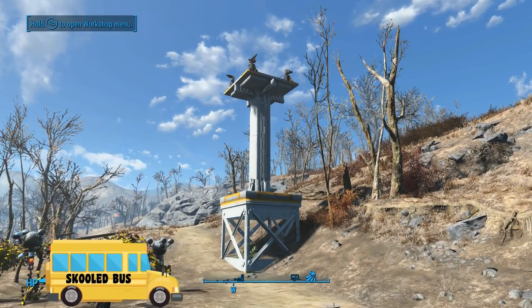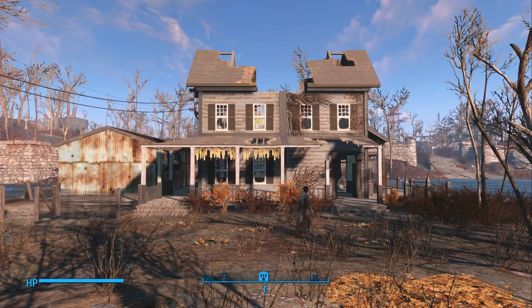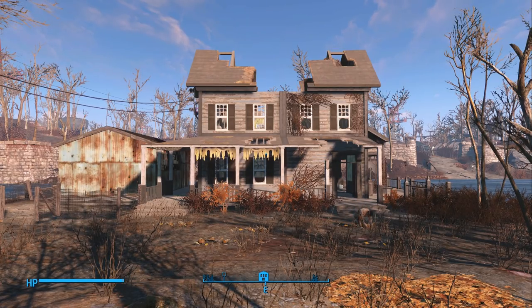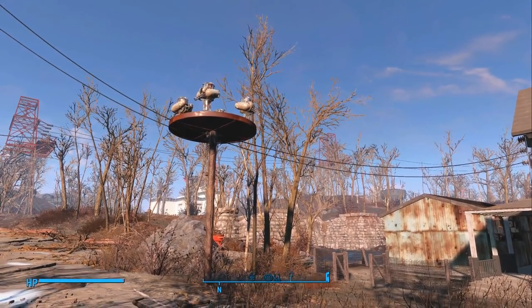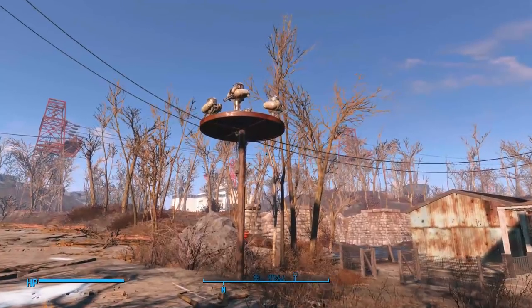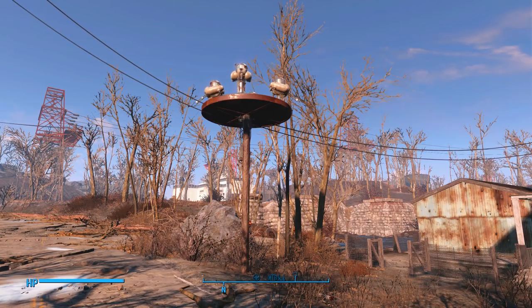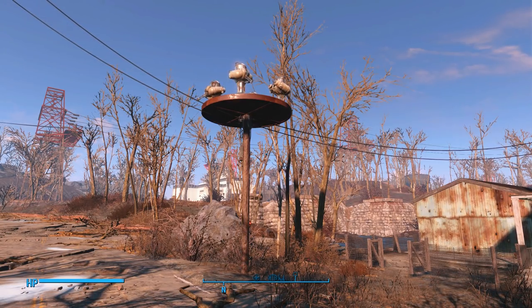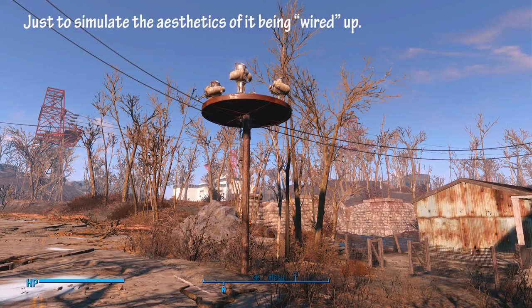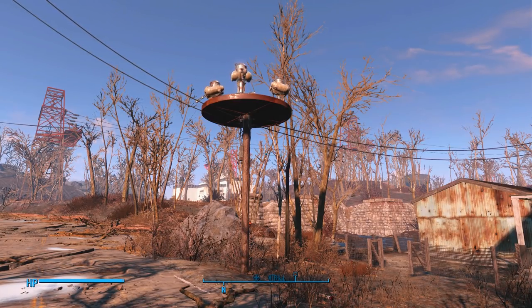Before we get to the more elaborate raider-style gun tower, I thought I'd show you a simpler build I have over at the Taffington Boathouse. I just put four quarter circles from the concrete floor section and four heavy turrets, then pillar-lifted them up onto that settlement pole for support. It's kind of ugly so I figured I could at least make good use of it — and I haven't had to come back and defend this settlement one time since I put that up. Now on to Oberlin Station for that wild looking Raider-style gun tower.